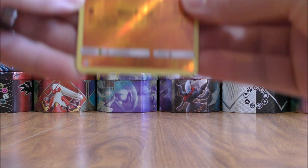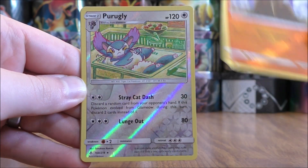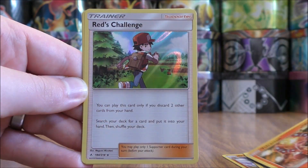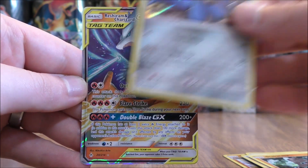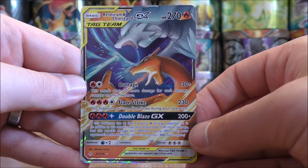Very happy with the pulls. Out of these eight packs I was able to pull three rare reverse hollows — Dugtrio, Perugli, and Marowak. Four rare hollows — Volcanion, Red's Challenge, Stakataka, and Lucario. And easily the best pull of the opening, the regular art of Reshiram and Charizard GX.